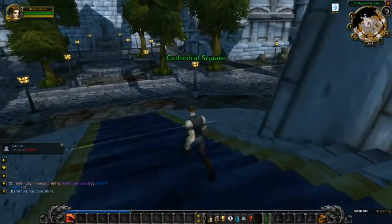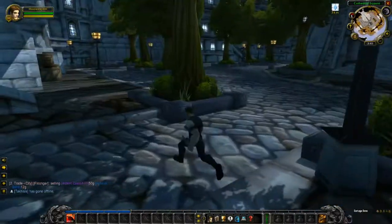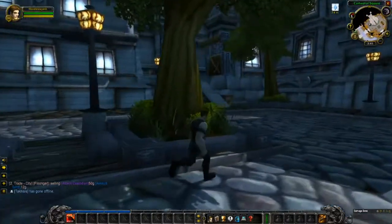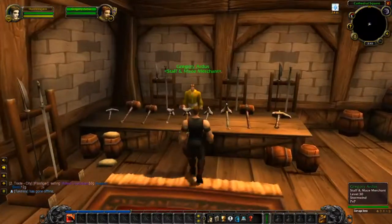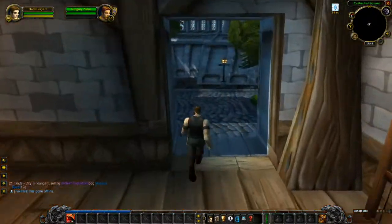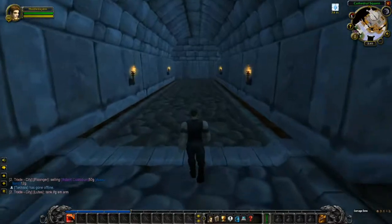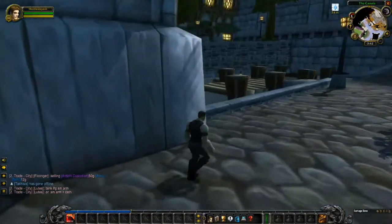In the middle there's a fountain but no water — it's completely empty. Next building has staffs and maces — this is where you go to buy staffs and maces. I think I've covered everything in Cathedral Square. Let's go back this way.